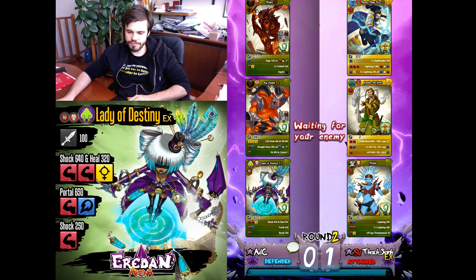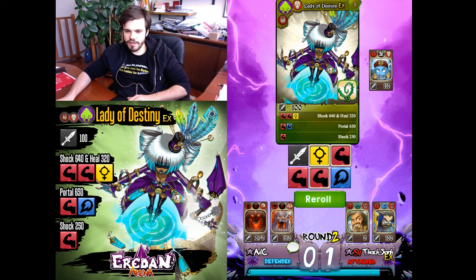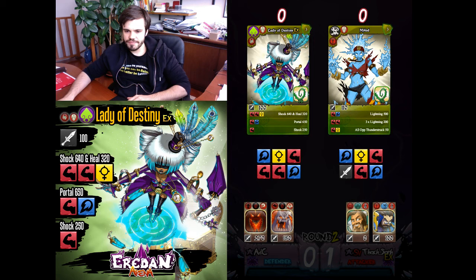Against Milad, Lady of Destiny should be enough. Alejandro said hello — you have my same name, with a Spanish pronunciation! Lady of Destiny should be able to win against Milad, and I'll debuff Milad herself and use that for my second Portal.